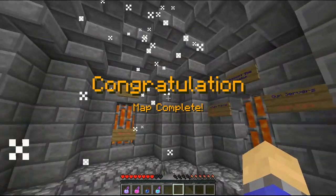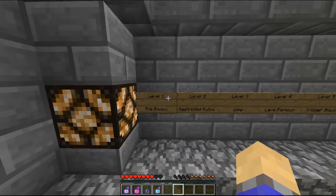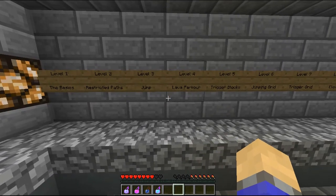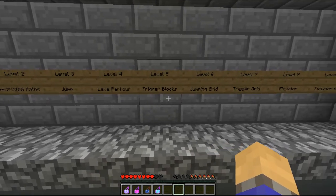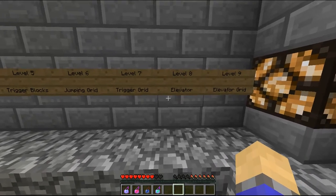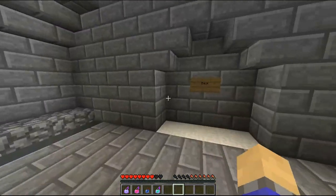Here we go — I have finished the map, all nine levels. So we see when we first started off it was just pushing the block around, then it was restricted paths, then we introduced the jumping blocks, then it was a lava parkour, then introduced the gold blocks which are trigger blocks, then we had the jumping grid, then the trigger grid, then introducing the elevator blocks, and then the elevator grid. So those are all nine levels.